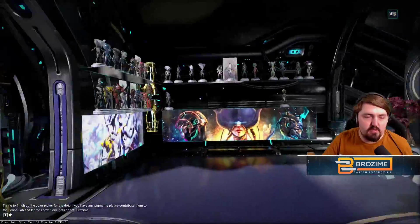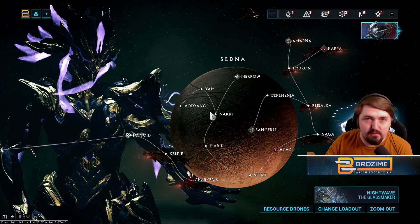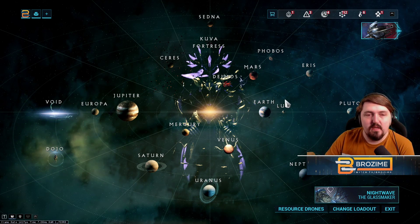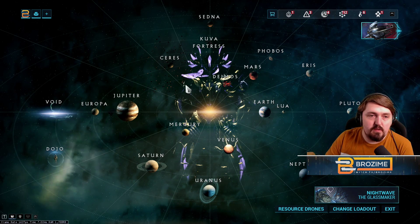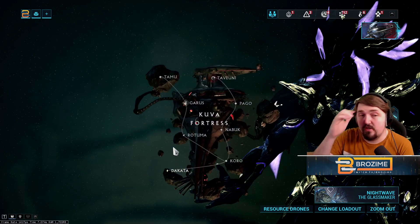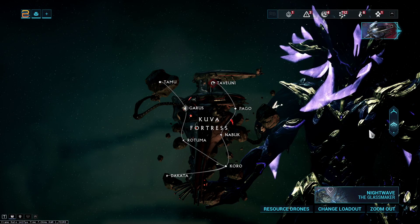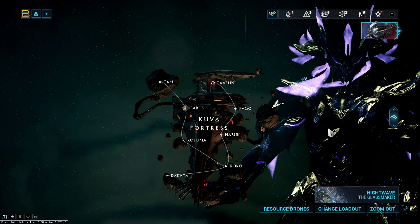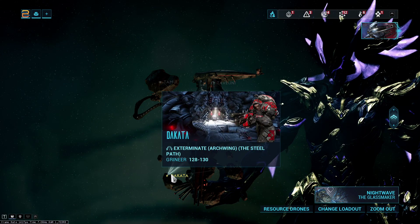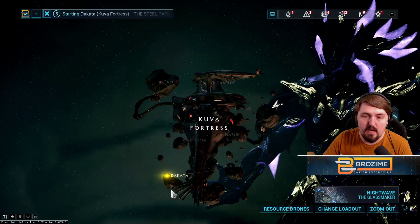There's a specific mission that is going to give you a lot of Simaris rep. You're also going to want a lot of Simaris scans — preferably the unlimited battery that you can buy from him, so buy it first. We're going to go to the Kuva Fortress, and the mission is Dakata. Steel Path mode will increase the XP you get, so if you can kill Steel Path enemies easily you'll want to do it on Steel Path for a lot more rep a lot faster. Start this on solo or invite only.